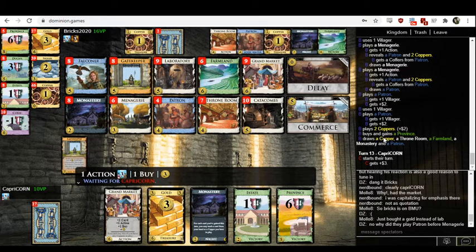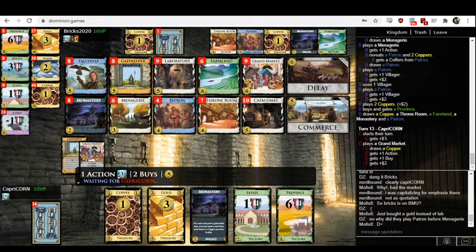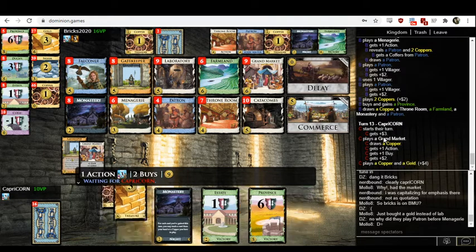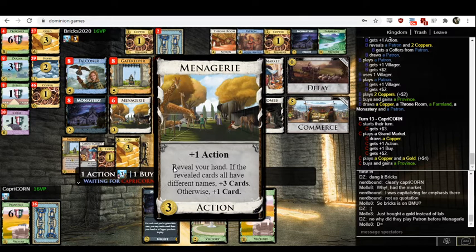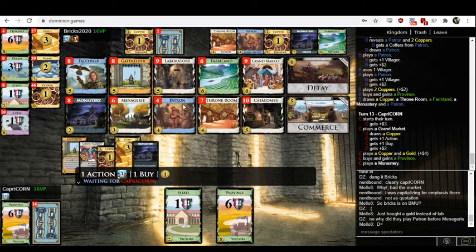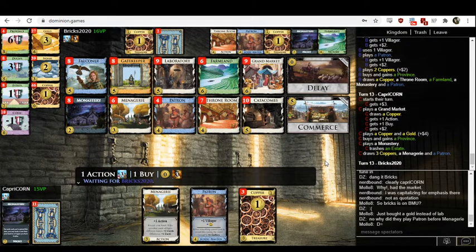I was commenting on what a really strong combo is here — Menagerie-Patron. Oh, look what Bricks is doing: Menagerie-Patron. But that only works if you play Menagerie then Patron — not Patron then Menagerie. The way it works is if you have the Patron in hand and play the Menagerie, you reveal your hand and get free Coffers off of the Patron for every Menagerie you play. If you play the Patron first and then the Menagerie, that doesn't happen because there's no Patron in hand anymore.